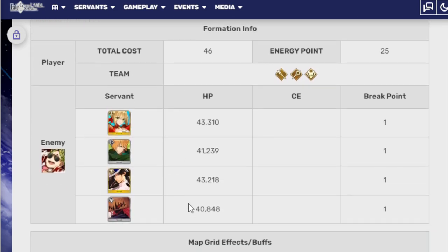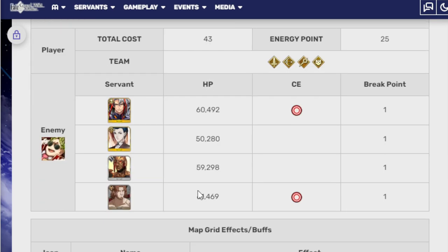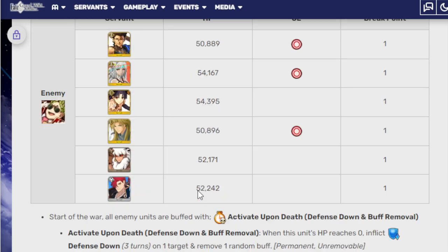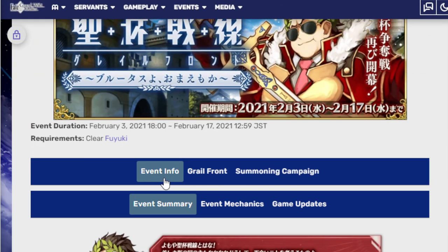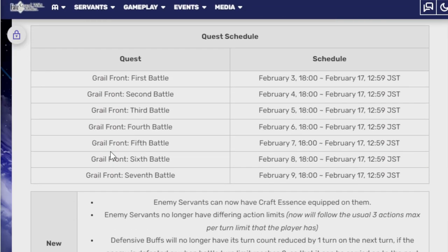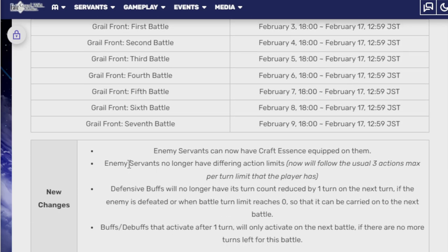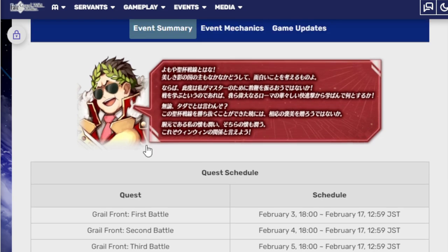Depending on how much they care about this — if they don't care about it at all, then we will get zero changes for it. But yeah, this is just a Grail Front. This is going to be completely dependent on the person, how much you're going to end up enjoying this. I always like these, but that's because I have like 5,000 servants all fully maxed out. There are apparently some people who only have the basics and who they like, and they don't actually fully ascend everyone. So I kind of understand that not everyone can be built like me. But this is how the schedule will go — it runs for about two weeks, not too bad.